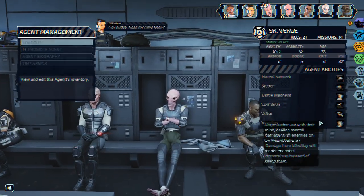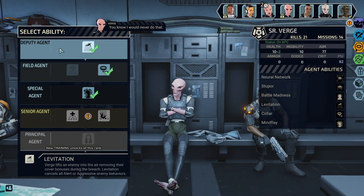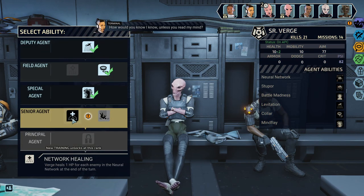Two promotions already. 'Read my mind lately?' 'Promotes. You know I would never do that.' 'How would you know?' 'Because I am your squad mate and you trust me with your life.' 'No one can program a mind with such complexity as yours.' 'Sometimes I think you're the only one who truly gets me.' Verge heals one HP for each enemy in the neural network at the end of the turn.